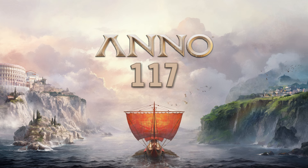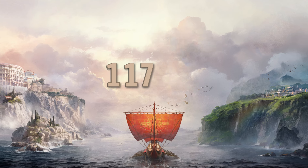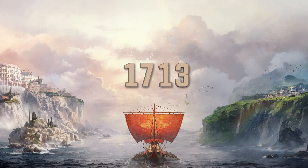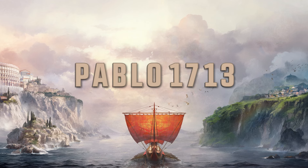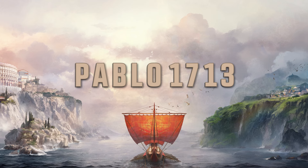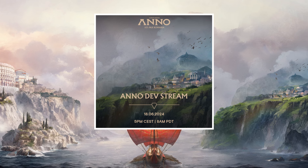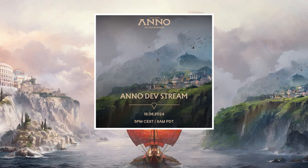The final easter egg: look at 117 — we got 17, and if we move the one to the right side we have three numbers, making 1713. Yes, I will be there — this is clearly an easter egg referencing my username Pablo1713. Just joking! And of course, they're going to have an Anno dev stream on 18 June 2024, a live stream where we'll have more information and a clearer view of what the game will be.